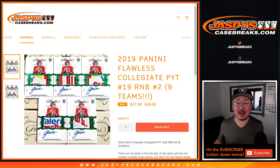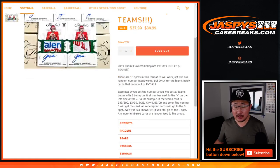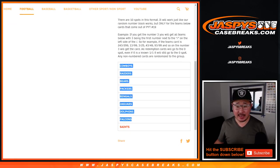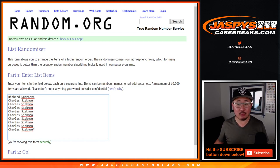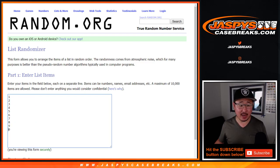Hi everyone, Joe for JaspiesCaseBreaks.com coming at you with a quick randomizer for these nine teams right here. It's a random number block just for those teams, just for Pick Your Team 19, which is very close to filling up on JaspiesCaseBreaks.com. Big thanks to Richard and Charles for finishing off this random number block.